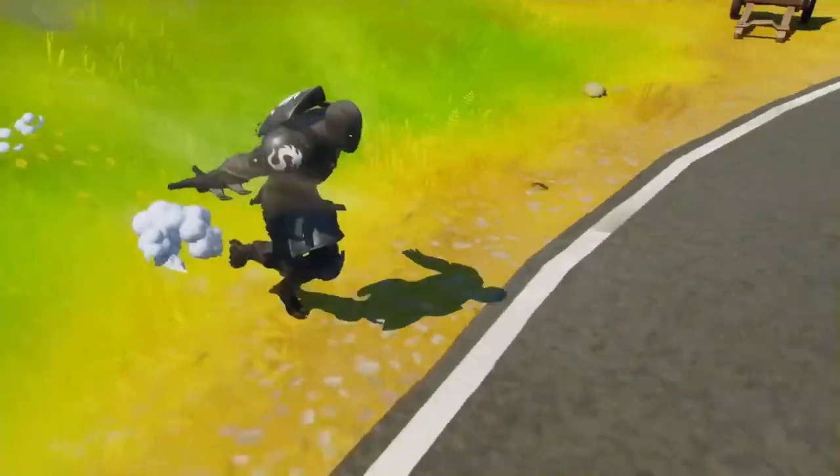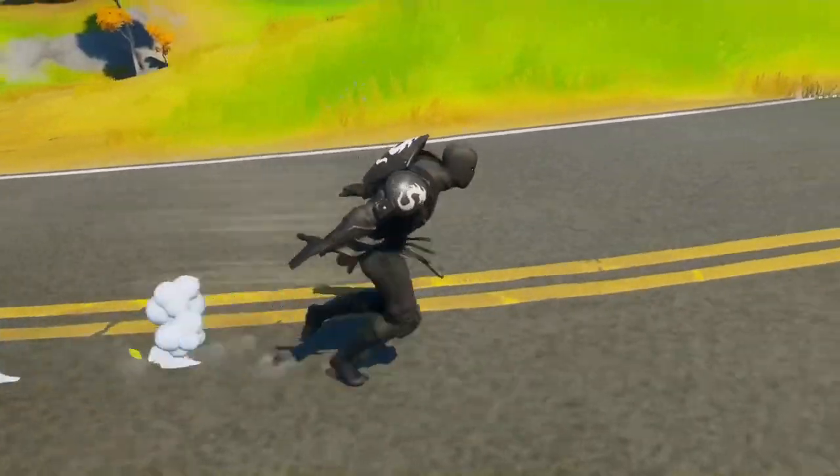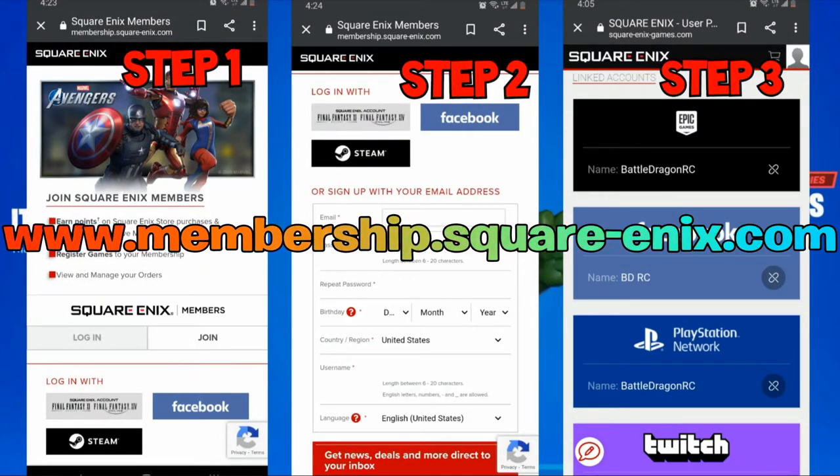The first thing you need to do is go to a website and create a login. The website is www.membership.square.nx.com — you can just pause and copy the link from there.